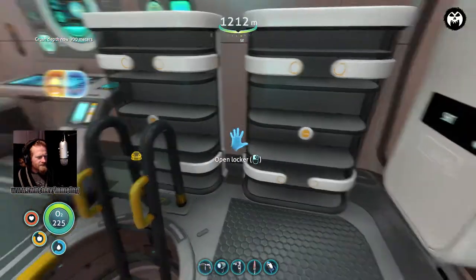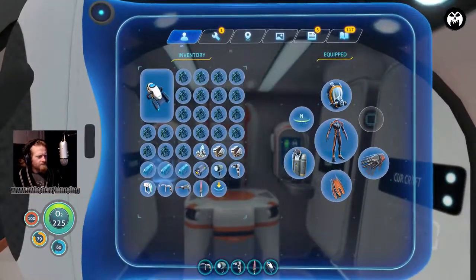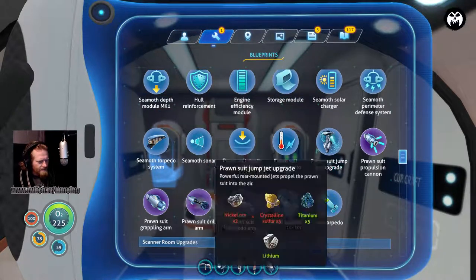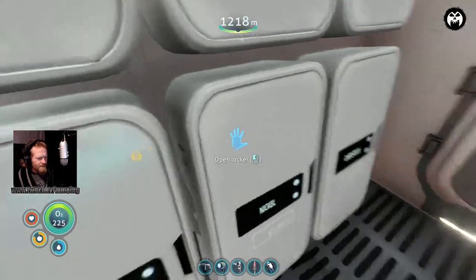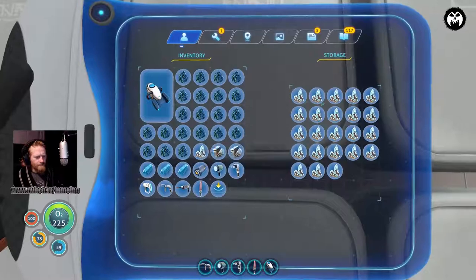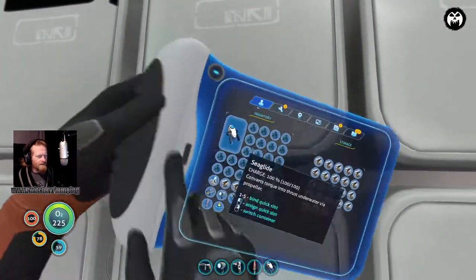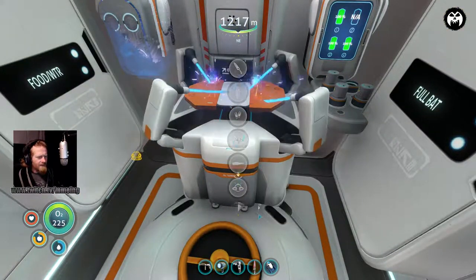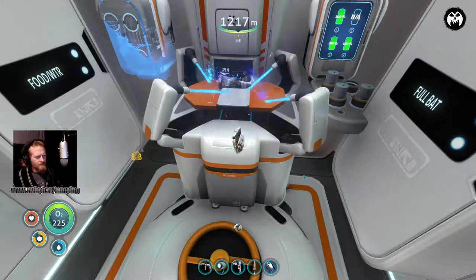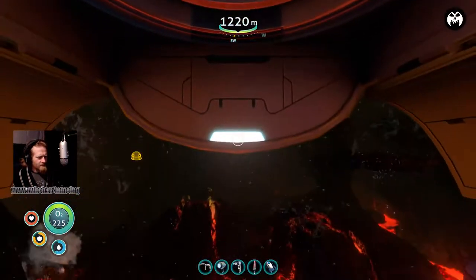I want to find out what else we need for the reinforced hull - lithium and four diamonds. Let's grab three more diamonds because I have one on me already. One, two, three. I think I need more lithium. Boom, make that.